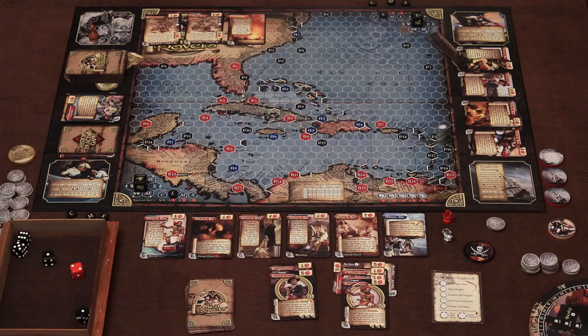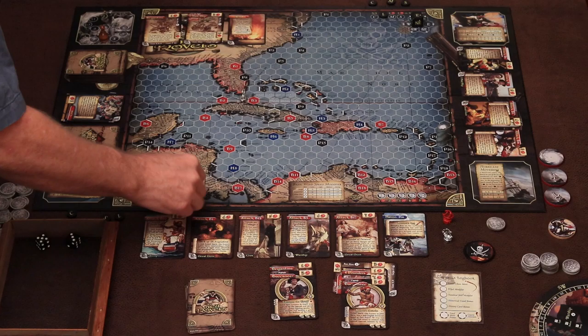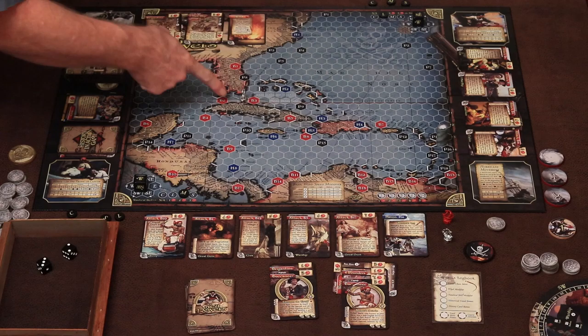We set up for turn three, moving the marker. We roll winds south — an eight, medium winds west. We roll winds north — a five, light winds northeast. We roll for the hurricane — one die for direction, a three, so it moves west one space. It hangs out down there.